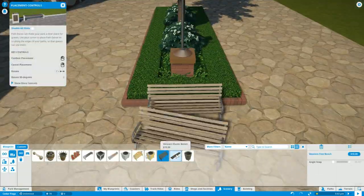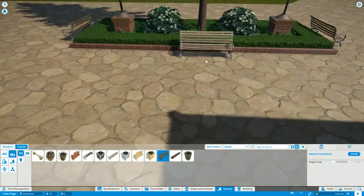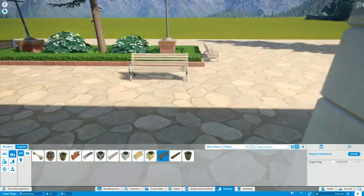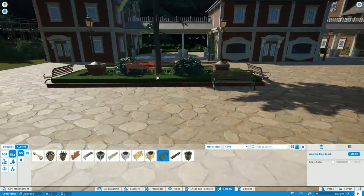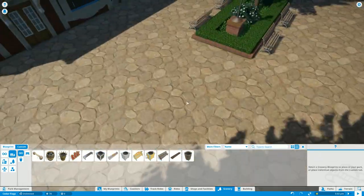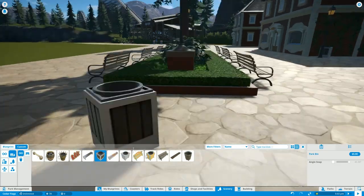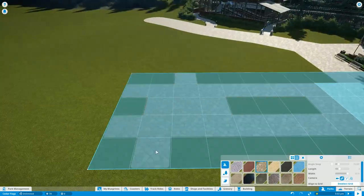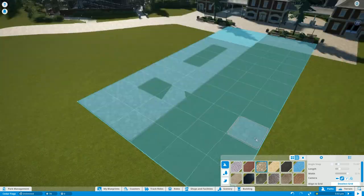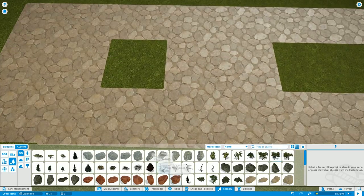One of the big things I've noticed about this game is that if you're struggling to make a park look real, it's more about filling out as much space with nature as you can and focusing on those little details. I could have left the grass in the planters alone, but just putting that little ground cover in there makes it look like this area has been intentionally placed.